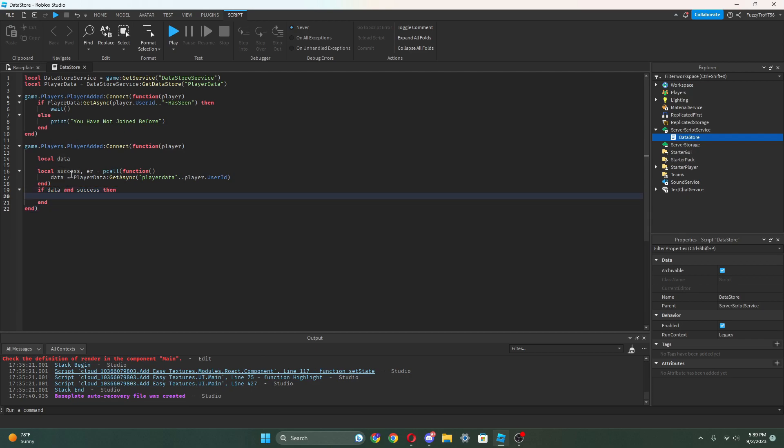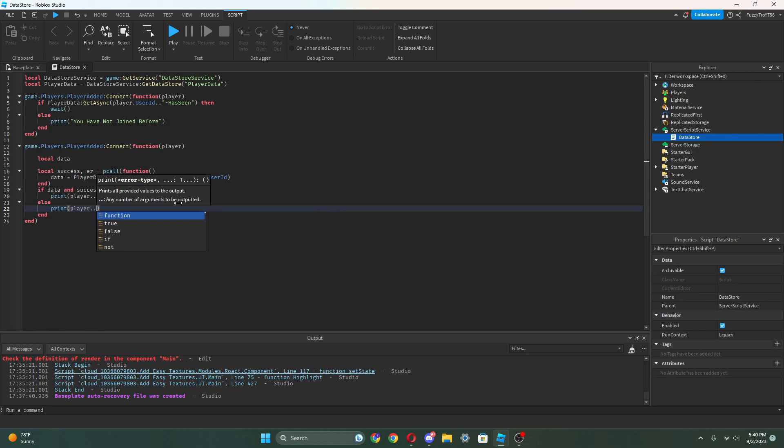We can do quotation marks 'player-data-' and we can do dot dot player.UserId. So then down here we can do: if data and success then — so if the player has data and it's successful, that means the player has joined before. We can add a print here: player.Name .. ' has joined before'. And then we can also do else and print player.Name .. ' has joined for the first time'.